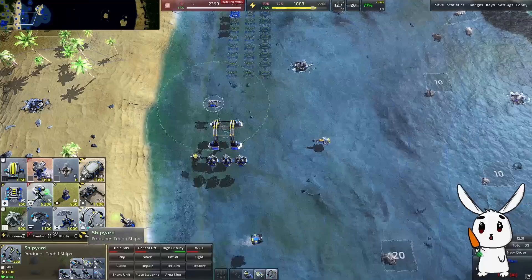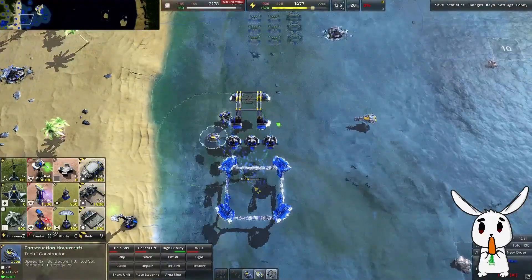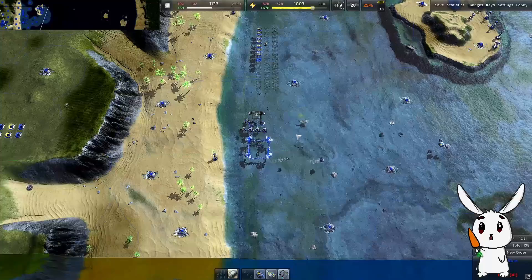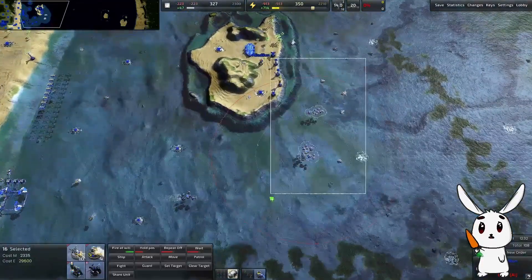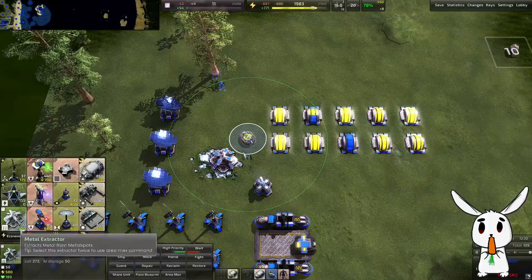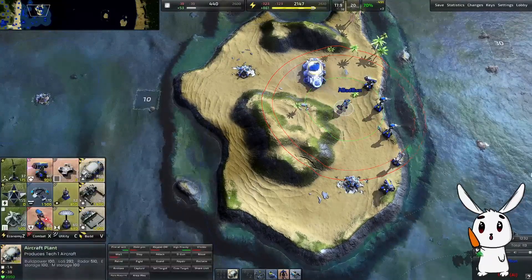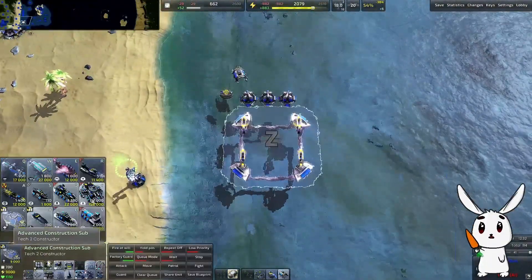There you are - build a T2 naval shipyard. We've got the metal for it - 3,200 metal. Put the metal extractors on a repeat command so they keep going. Build more of these. Could do with a land-based T2 as well. Commander assist for that. If we have a sizable attack force of hovercraft, we might take them over there.